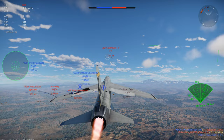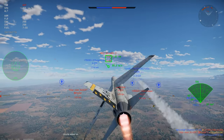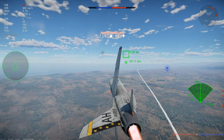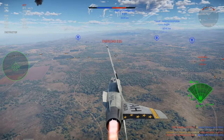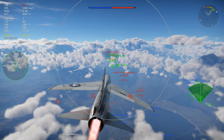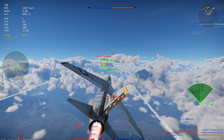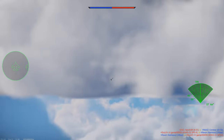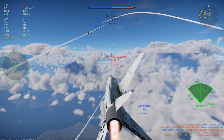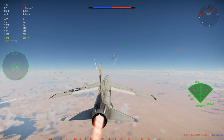Vehicles with a RWR — radar warning receiver — can tell when you've locked on them, giving them time to deploy countermeasures. The performance of SARH especially depends on the launching aircraft's radar strength; if you're using an aircraft with a poor radar it's not going to perform as well. Also, some planes do carry chaff which will affect your plane's radar and make it difficult to maintain locks, acting as a countermeasure over ordinary flares.